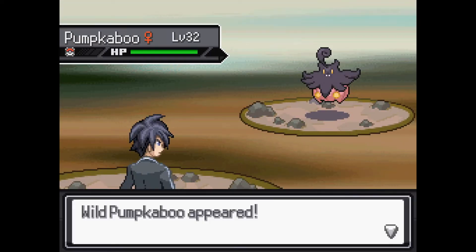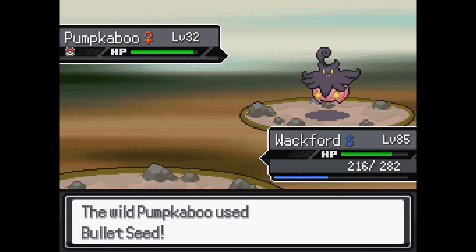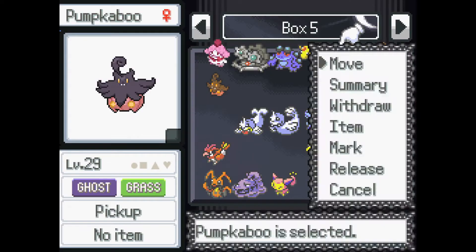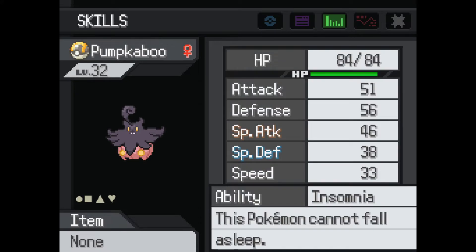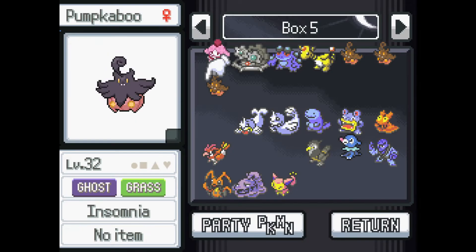I just wanted to try a couple of these — Skill Link Pumpkaboo. We got a critical capture there and it didn't work. Two critical captures in a row, dang. I don't see any indication for how big they are — maybe we can look at their HP stats. Yeah, there's some variance: 41 to 51. This Pumpkaboo is clearly bigger because they have similar HP IVs but this one has more HP, so that's kind of interesting. I guess we'll evolve this one.